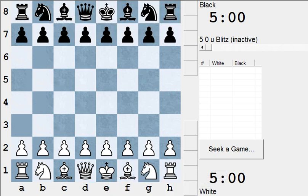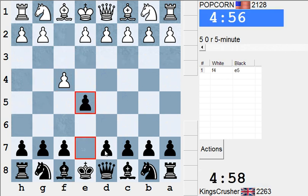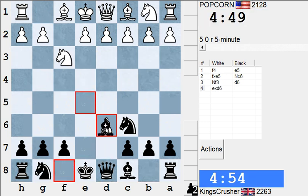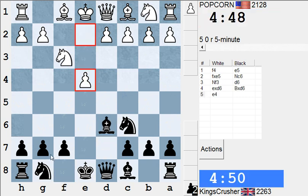Good morning all. Let's have one or two five-minute games this morning — my history thing is still crashing unfortunately. Popcorn, 2128 from Gambit, maybe Nc6 first — a little bit of a confusion factor, attempting to sacrifice two pawns.